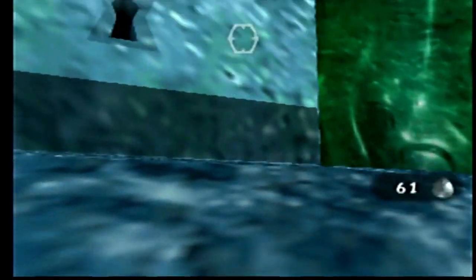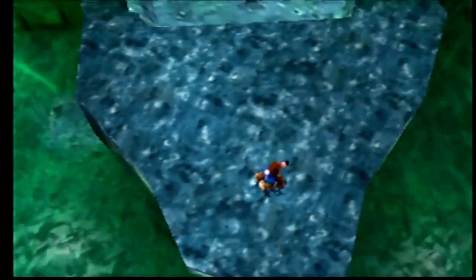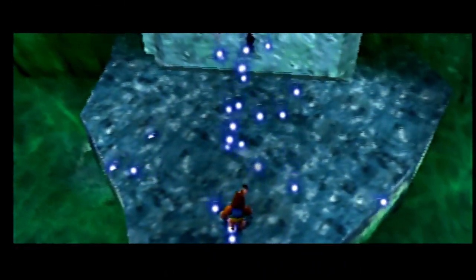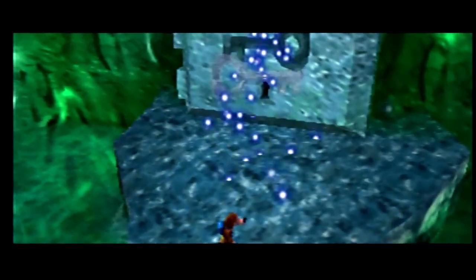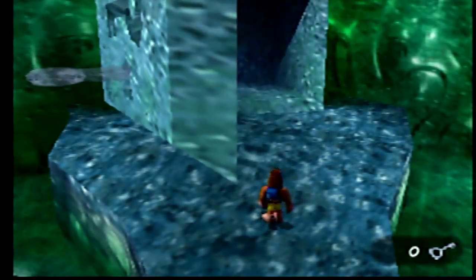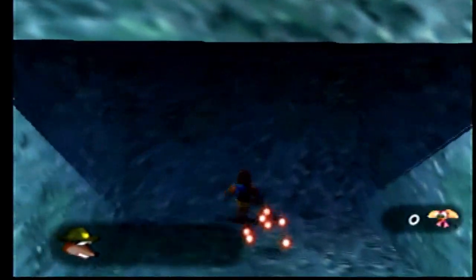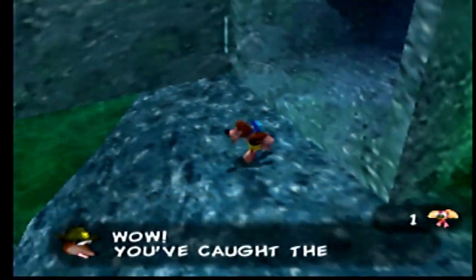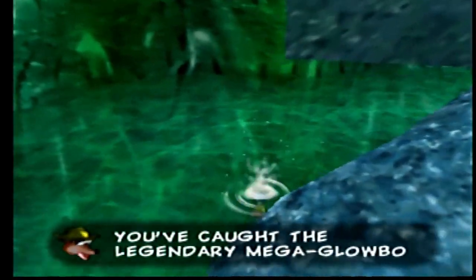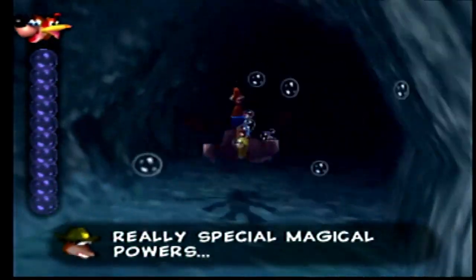And a big safe that needs a key. Ladies and gentlemen, the Ice Key we just grabbed is used to unlock this very safe. You've caught the legendary mega globo! It's supposed to have really special magical powers. Huh, interesting.